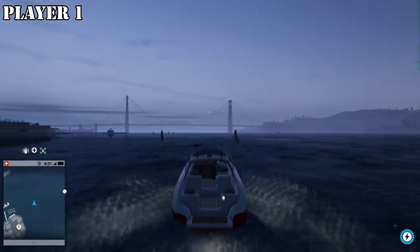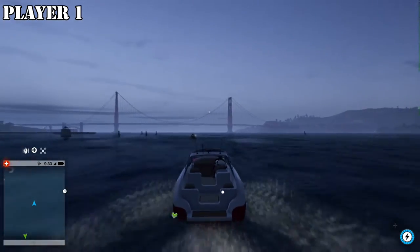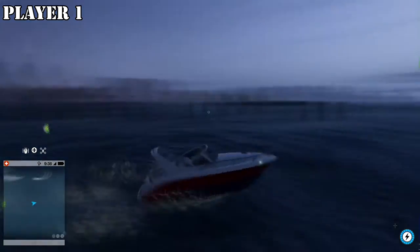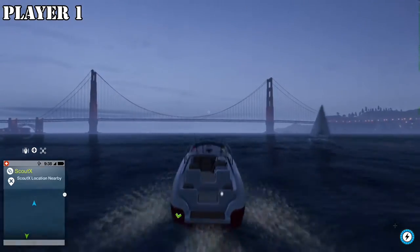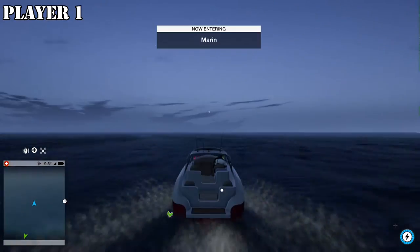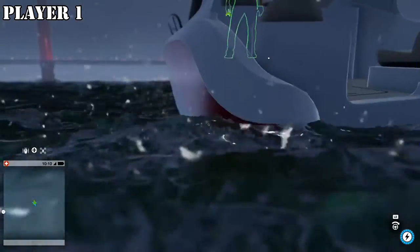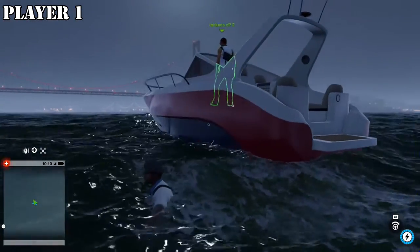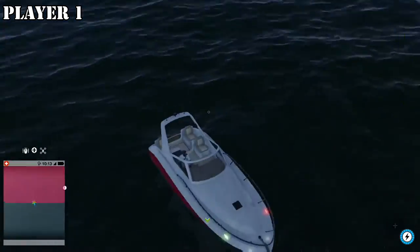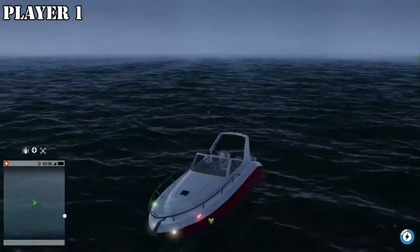Now drive to the countdown barrier. You don't have to go to the specific barrier shown here - you can choose any countdown barrier, but it has to be located in the water and a boat has to be able to be driven to it. When you reach the countdown barrier, have player 2 fast travel to you, player 1. When he fast travels to you, make sure he ends up landing in the water. On his screen he should sink under the map, and then you get back in the driver's seat and reverse the boat into the barrier.